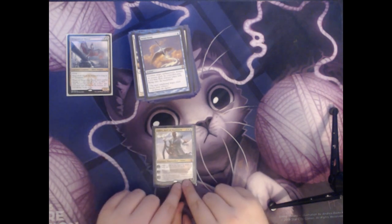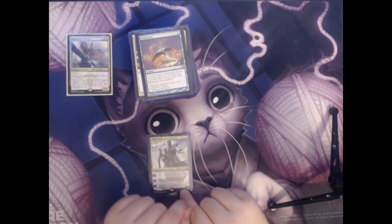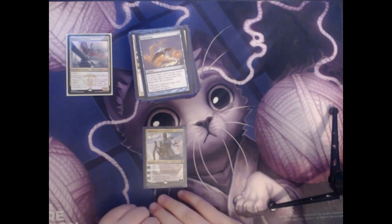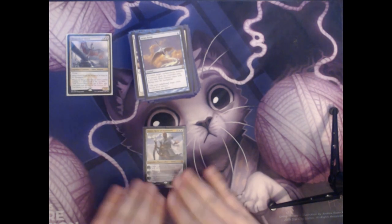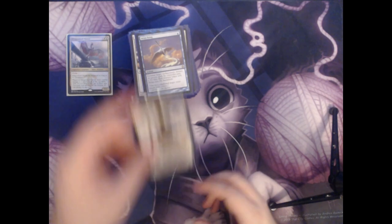Next we have Teferi, Hero of Dominaria — another Teferi Planeswalker. This one costs five total mana with three colorless, a white, and a blue. He comes in with four loyalty. His plus one says to draw a card — at the beginning of the next end step, you untap two lands. His minus three puts target non-land permanent into its owner's library third from the top. And the minus eight says whenever you draw a card, exile target permanent an opponent controls. Each of these options are really useful for us, especially if we get to that ultimate — we can really take control of a game with that.